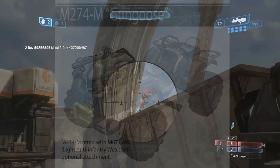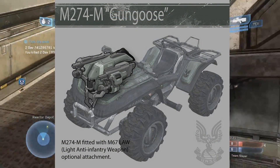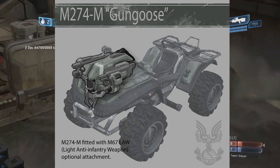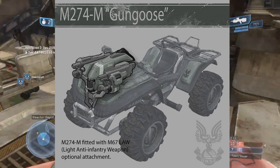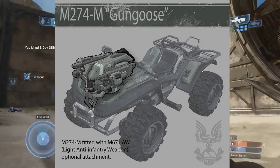This is pretty straightforward — it's a Mongoose with guns attached to it. It looks really good. The Mongoose is really fast, agile, and can turn around corners a lot faster. And with the guns attached, it'd be deadly in multiplayer.